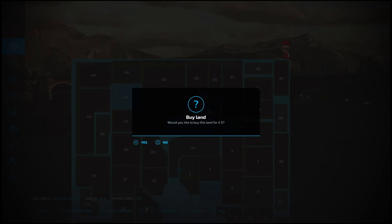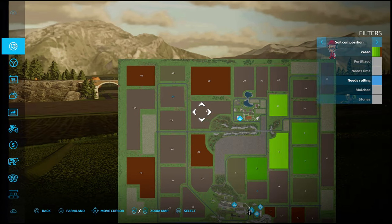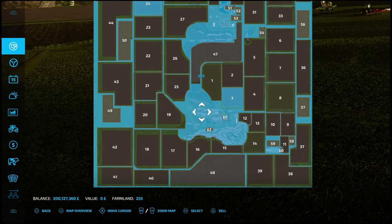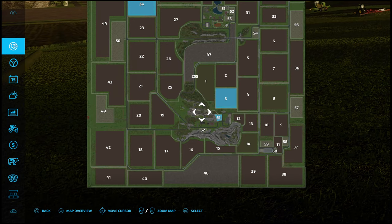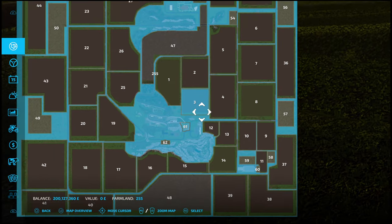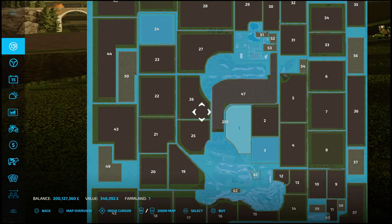You can purchase the periphery — and it's free net, so that's a nice touch. On new farm mode you start with field 3 and field 61. Fields generally are good, and the layout is clean.